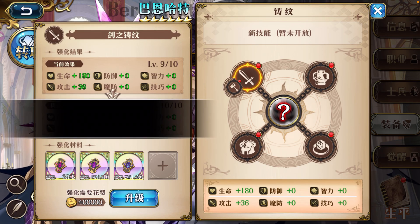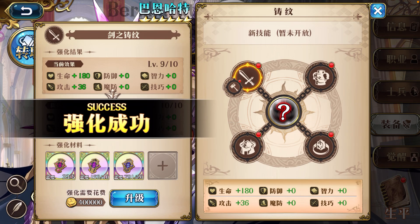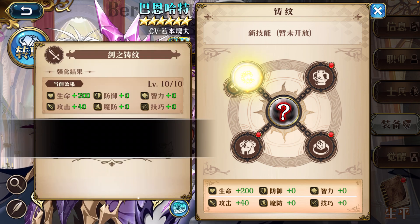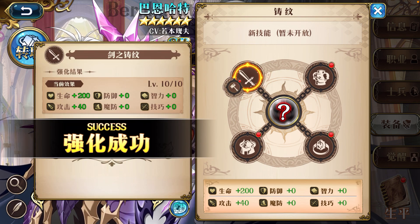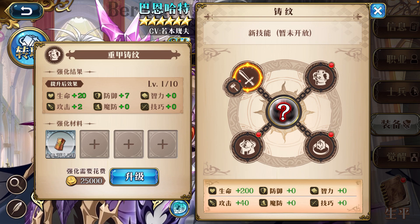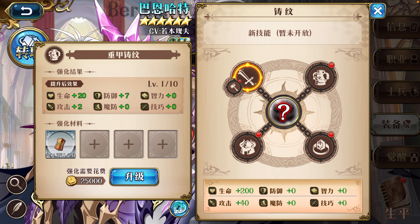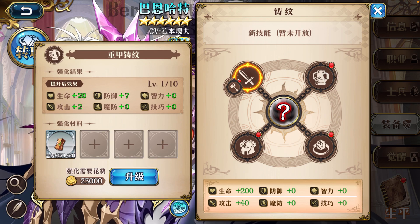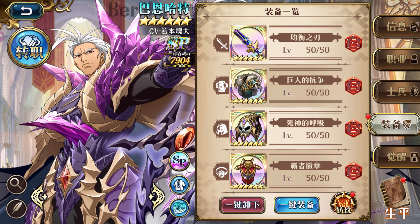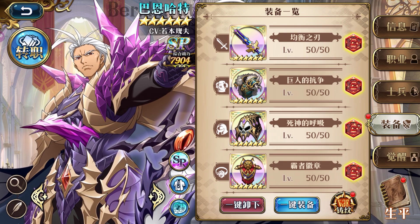Each cost now has an increment of 50,000. Coming to level 8, it increased to 70,000, and one press is now 400,000. That's very expensive. Coming to the max level — this is very not player-friendly. It consumes a lot of gold.